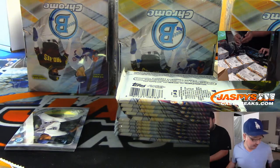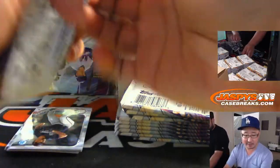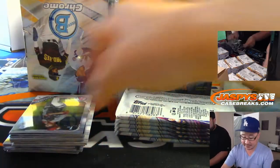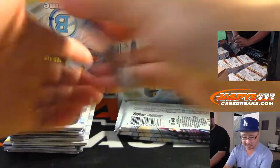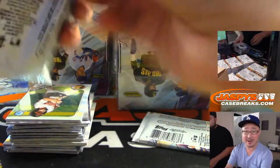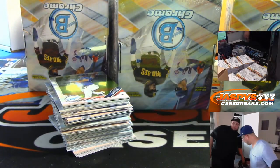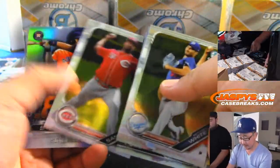I'll drop the prospect link for the chat again. MLB.com recently updated their top 100 prospects based off of their final numbers of the minor league season. You can see some of the movers and shakers — see if any of your prospects that you pull out of here, any of the autographs, have made any significant movements up. All cards will ship. Good luck, everybody — box one.